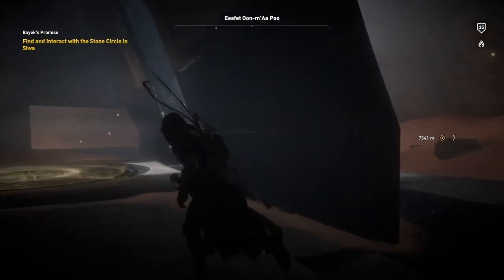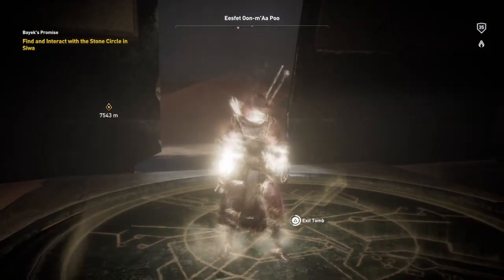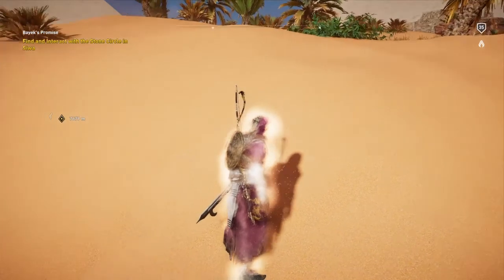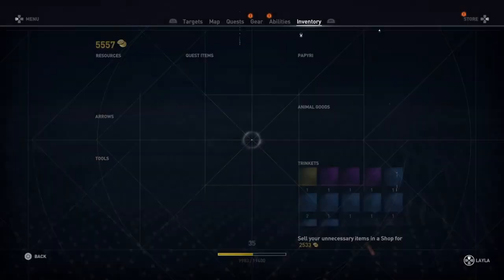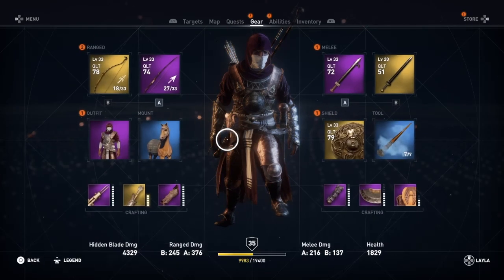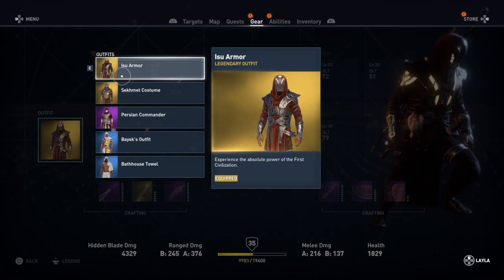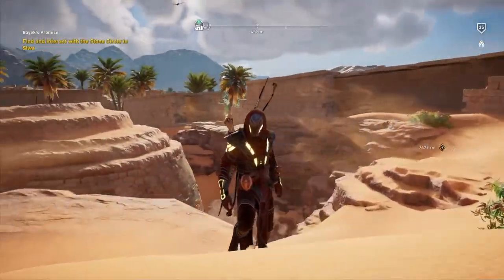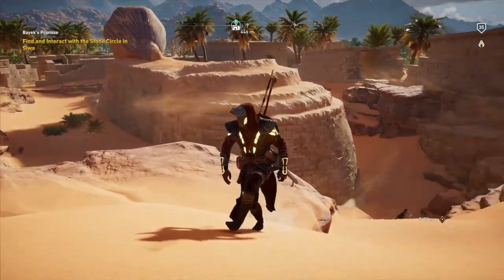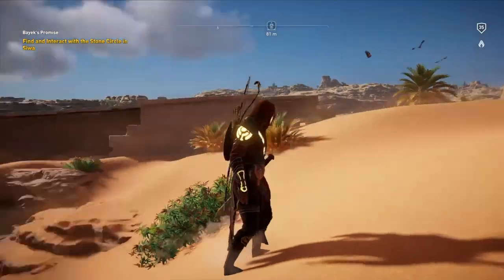After doing all of this, if you want to explore this room for silica, your choice. If not, just step into this little circle and exit the tomb. And here it is - legendary Isu armor. Looking good. That's how you get it guys.